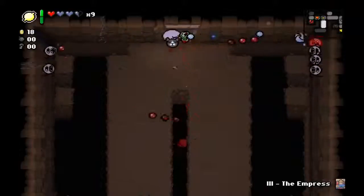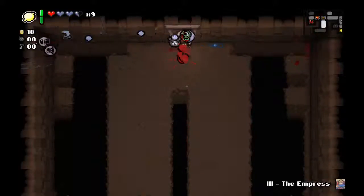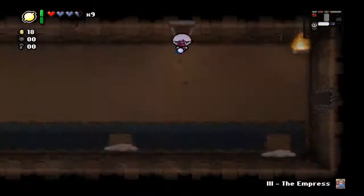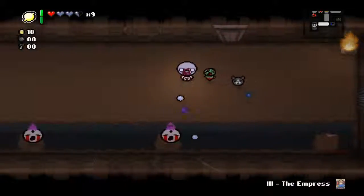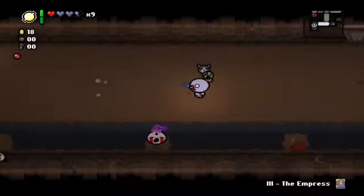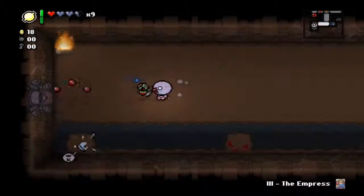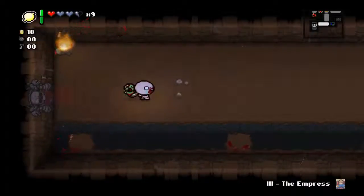Item rooms are what make a great true run. I am so close to not getting hit - I've never seen that room and I barely got out of it. Probably wasn't a good idea to stand still, but hey it worked. The Empress card is going to allow us to get a massive damage boost for one room.